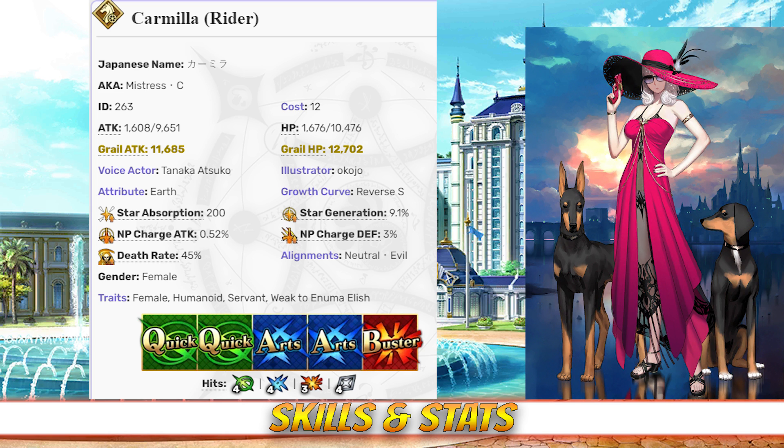When it comes to her command cards, Carmilla has 4 hits on her quick, 4 hits on her arts, 3 hits on her buster card, and 4 hits on her extra card. She has an NP gain rate of 0.52% and a star rate of 9.1%. Stat-wise, Carmilla is very offensively focused, but her attack stat isn't as exceptionally high as other DPS servants. Her NP gain and star generating, however, are exceptional, mostly due to her high hit counts and quick and arts-based deck.